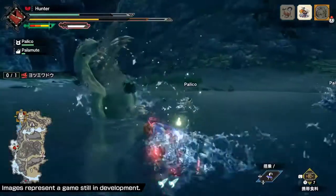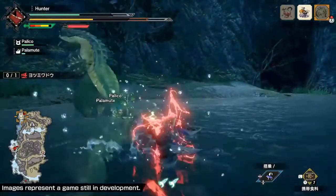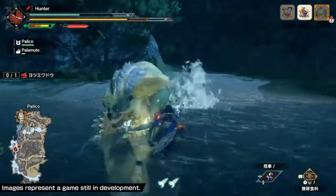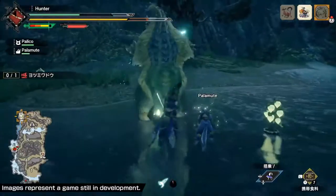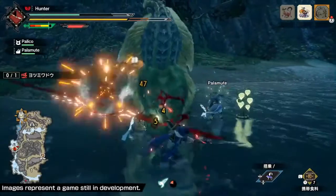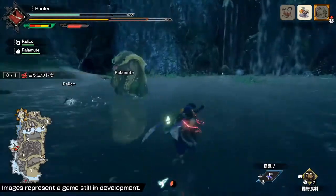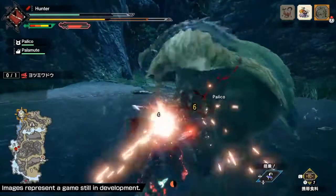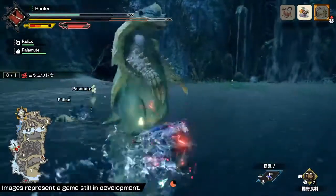One interesting thing to talk about is that in this game, kind of different from the other previous Monster Hunter games, is the player character talks a lot more than it used to — shouts and yells and taunts and so on. But there is an option in the menu that allows you to adjust this. So if you don't want to hear your hunter talk and want him to just be quiet and stab things, you're able to change that and make it more of the quiet solitary hunter sort of thing. It's customizable — you can adjust the rate of character speech in the game.